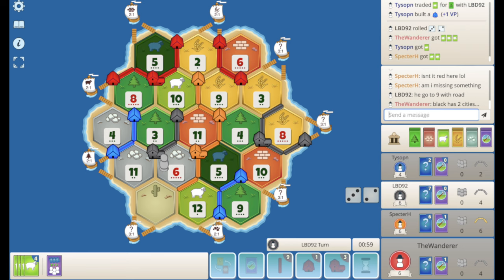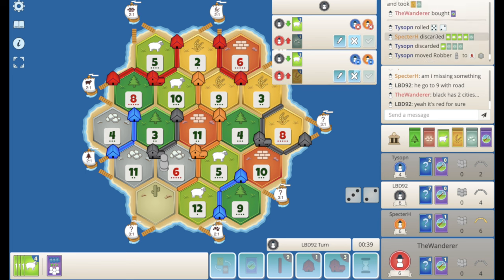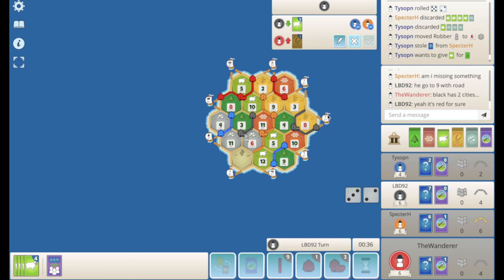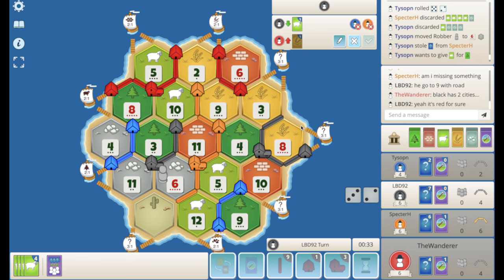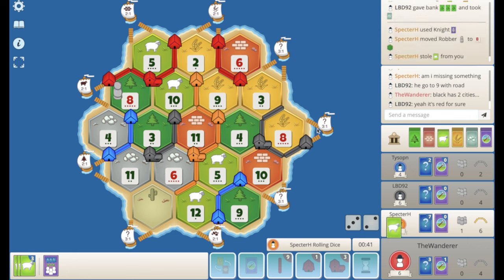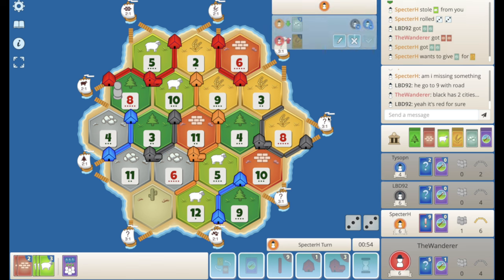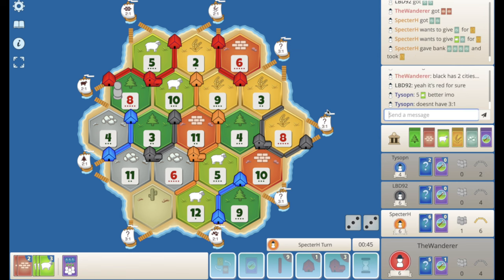Blue gets to settle as we roll the 5. It's pretty even. There's not enough sheep out there to mono — they all just discarded a bunch of sheep. Black ports for an ore and passes. Orange plays the knight, hits the 8, steals from me. Six rolls though, which is nice. Pretty juicy ore mono out there now, but another six rolls and I have to rip it. They port all the ore for a wheat. Orange settles for seven.